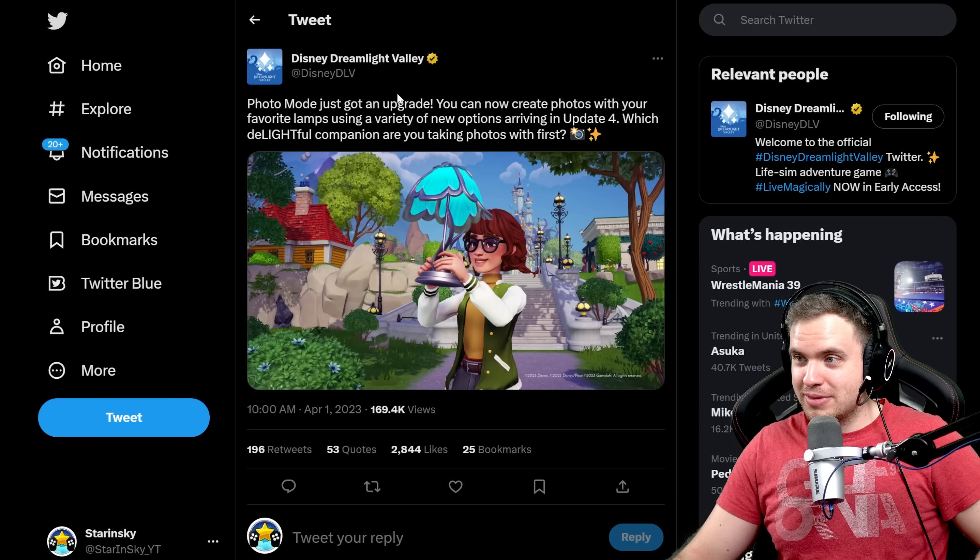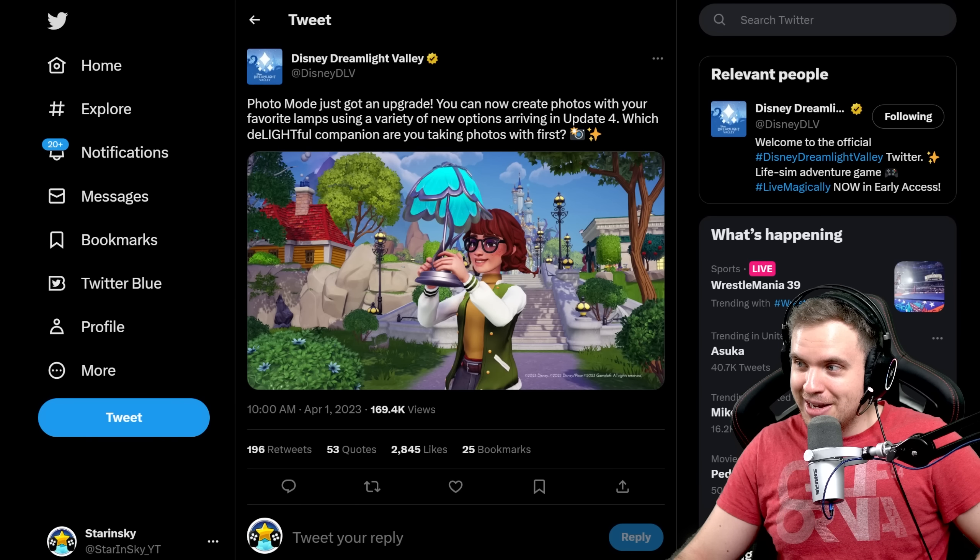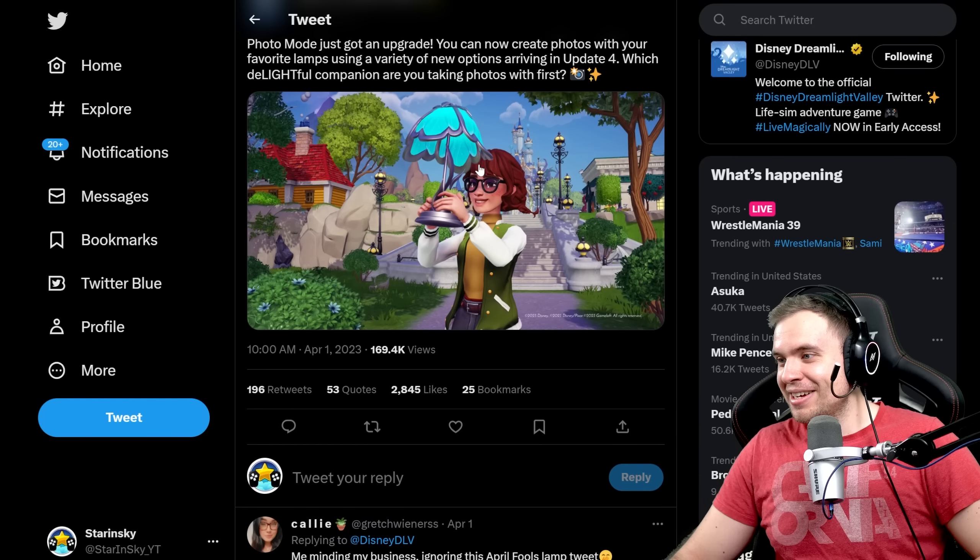First of all, on April 1st yesterday, Disney Dreamlight Valley played a nice little trick on us. They posted this: 'Photo mode just got an upgrade. You can now create photos with your favorite lamps using a variety of new options. Arriving in Update 4.' Super funny.